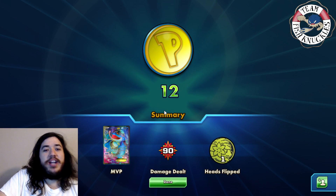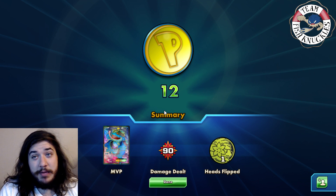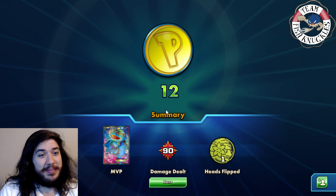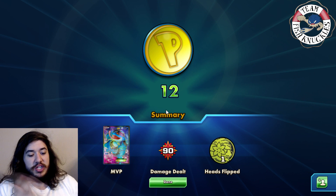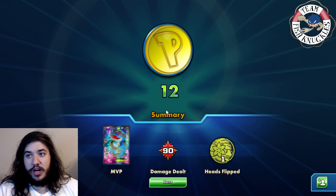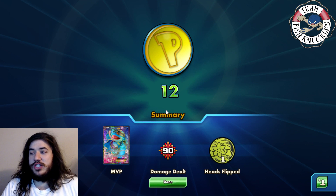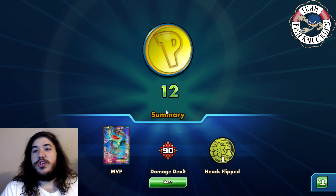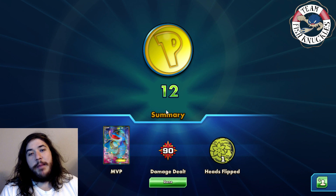He goes down to one DCE and there's really not much he can do. Hopefully the next game isn't against Night March or someone who concedes quickly. The unfortunate reality of this deck is that because so many decks rely on item cards, opponents usually just concede when they realize they're under the Toad lock.